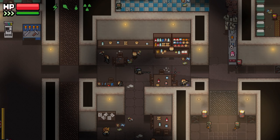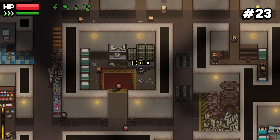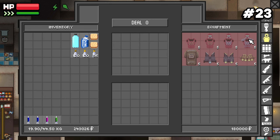Number twenty-three: your reputation with different factions determines what gear you can buy from them. As you progress and do quests, you'll unlock higher tier weapons, armor, and gear as your reputation increases with the Green Army, the Loners, and the Crimson Corporation.